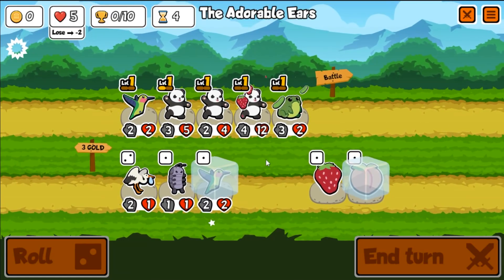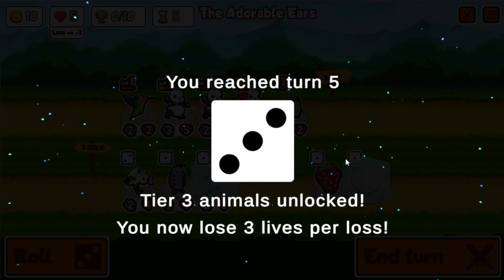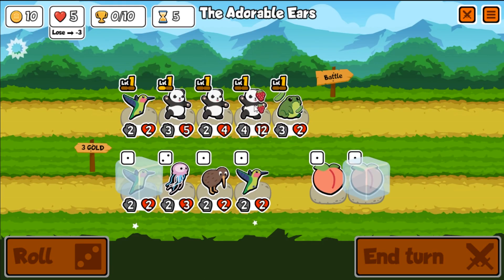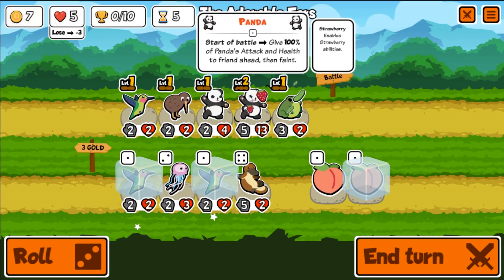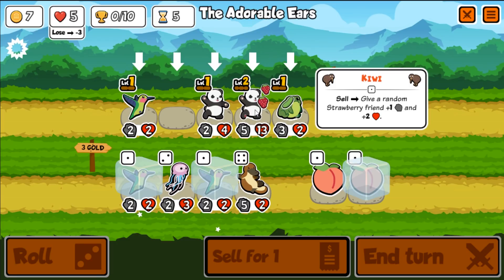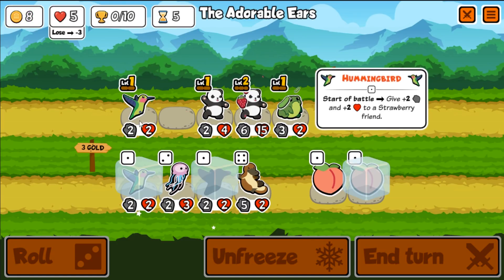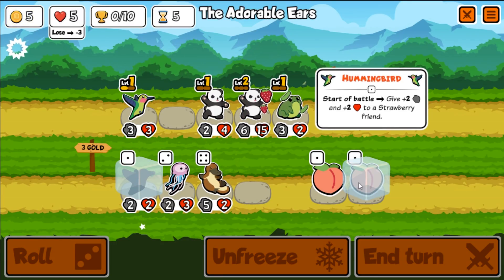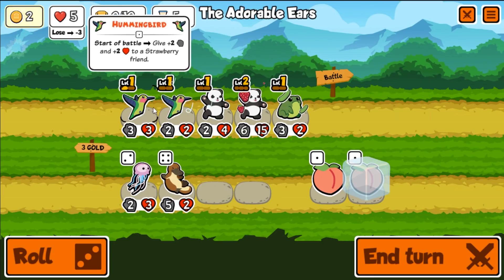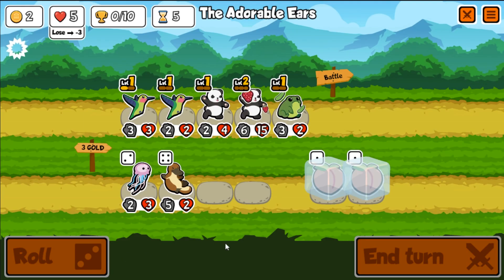Let's merge these guys. I'll freeze you for a second, buy the kiwi who's gonna buff the panda, then get rid of the kiwi — still buffs the panda. Let's get the hummingbird. I'm just gonna put the second one on for now because we can't afford another pet if we merge those. I'm gonna freeze both peaches and re-roll. I'm looking for two more pandas really. The frog is not the kind of unit I want at the front of this fight, even with the stats from the panda.